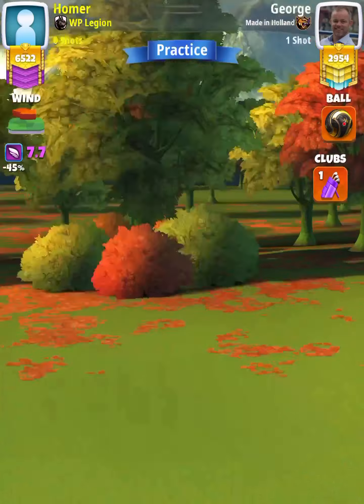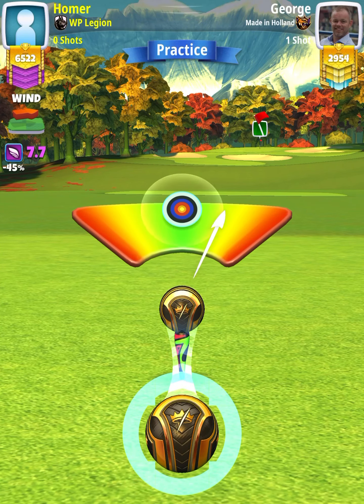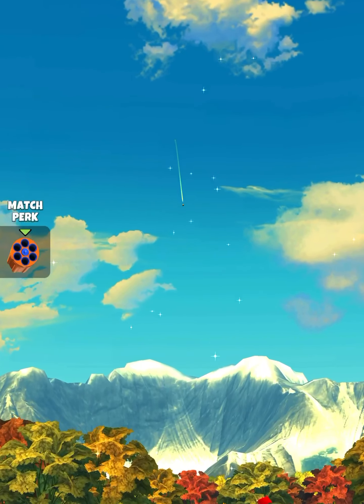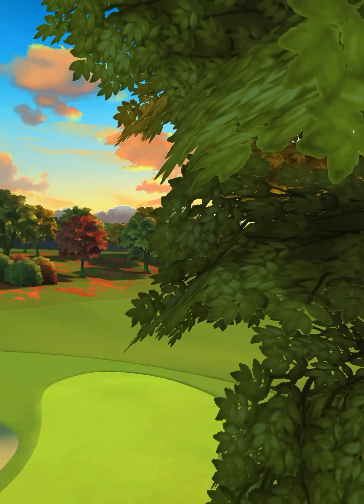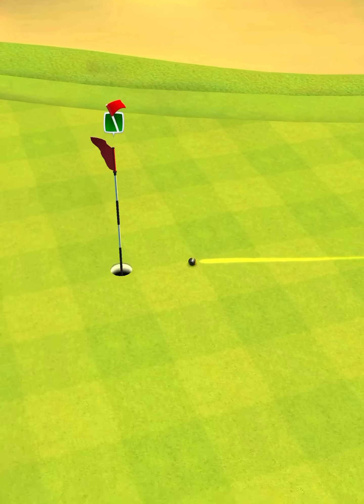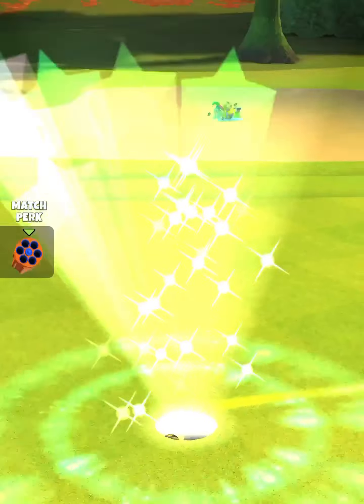Then we'll center the ball, and we hit perfect. Ball is going to land short of the bunker, bounce over towards the green and then roll on dropping center cut for the hole in one.